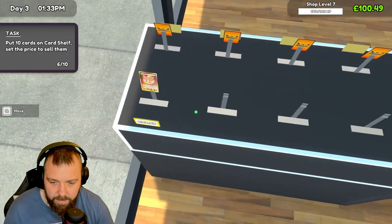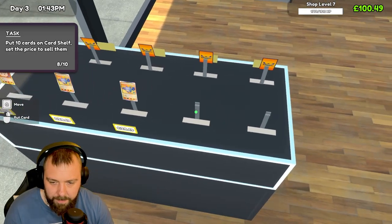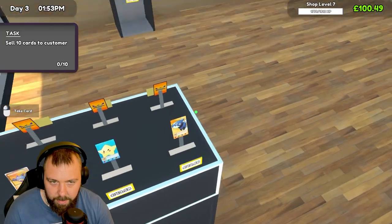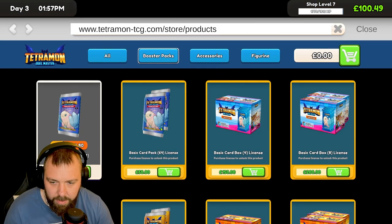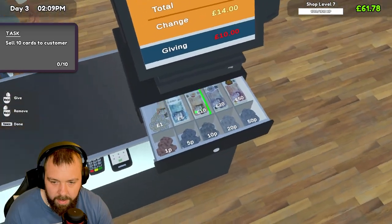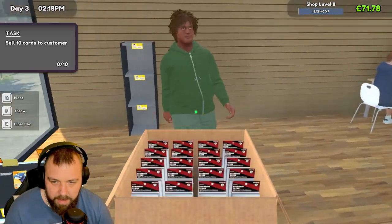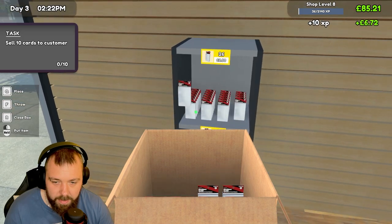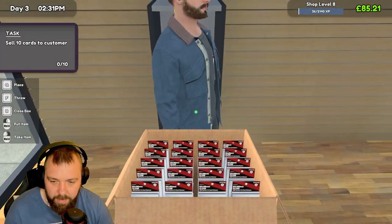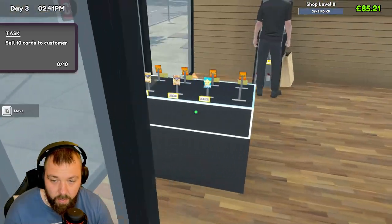I've got quite a few customers waiting. We have two of the same card, so that's pretty good. I'm trying to be quick so we're not making customers wait. We should have all of these on sale now and we need some card sleeves — I'll quickly order some so they can go with our singles. Let's serve these customers — £14 change, lovely. Let's get these card sleeves on the shelf so people can buy them with the singles to protect their cards. It'll be interesting to see if it sells that £500 card.